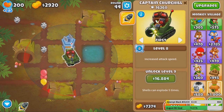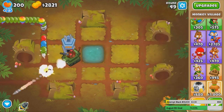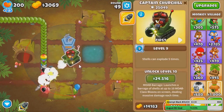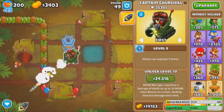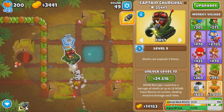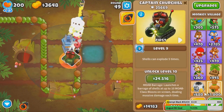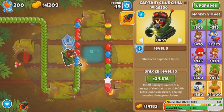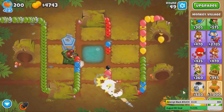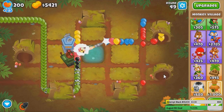Telling you guys, Churchill's gonna level real slow. Let's get level 9 — 9,000 bucks, nice. Nothing better than spending 9k for one tiny upgrade. The most efficient way to play the game is of course spending money on hero upgrades. Totally worth it, trust me. Anyways, there's the ability, which is kinda decent — and by kinda decent, that was an understatement of the century.